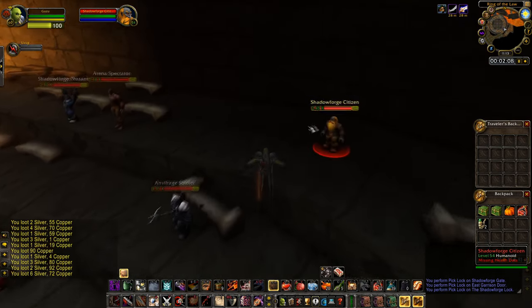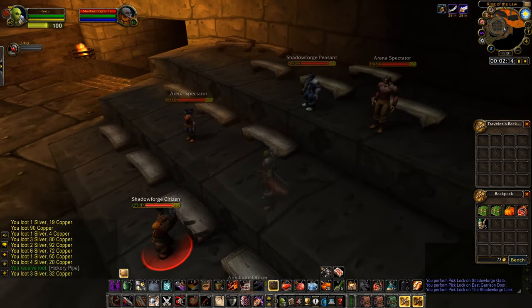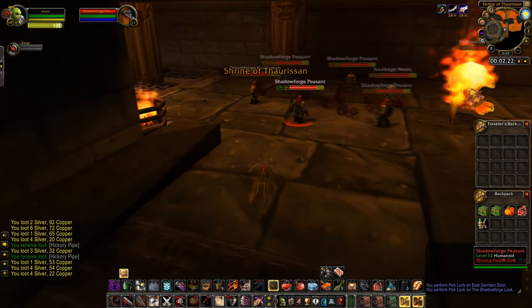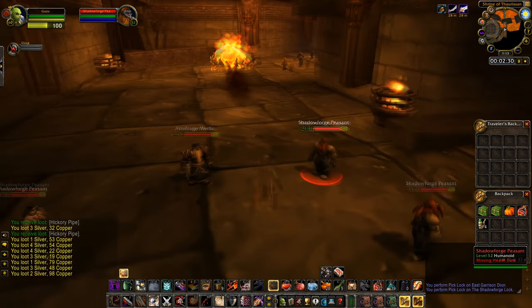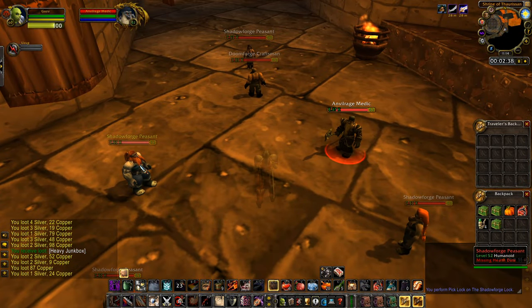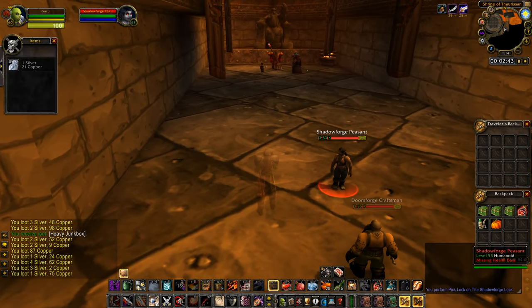This can basically be done in around pre-BiS gear. I have mostly pre-BiS gear with two or three epics on, but you can do this in pre-BiS gear and be completely fine. So after you do the Ring of Law right side, you will go down here and lockpick the mobs in this circle. You can distract this guy right here and continue the lockpicking. This is the first boss right here that we will kill.